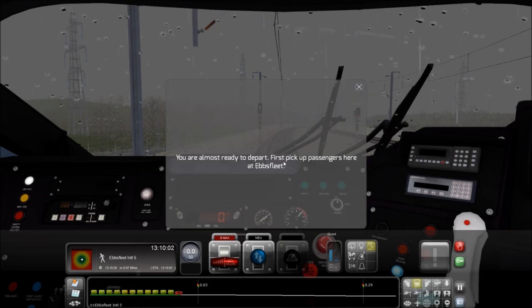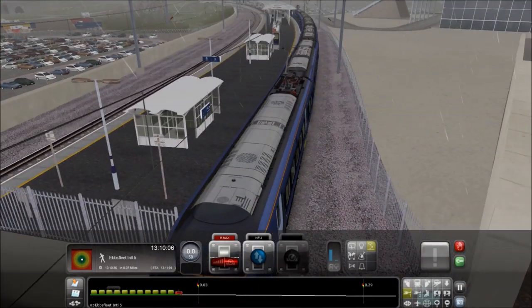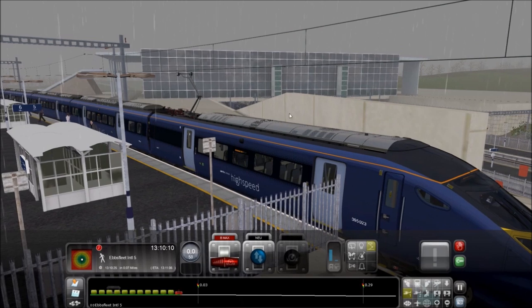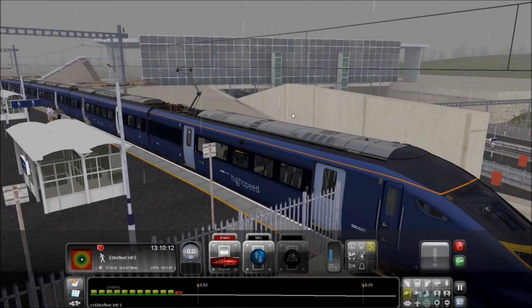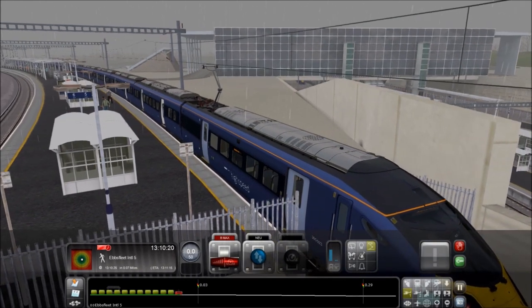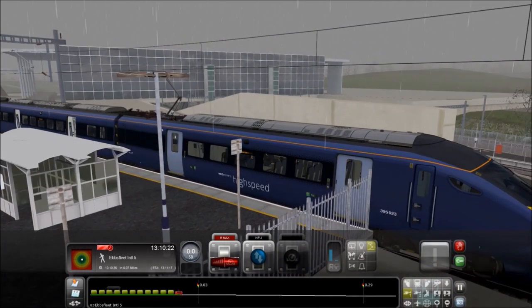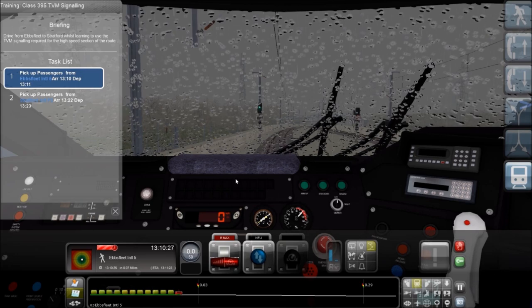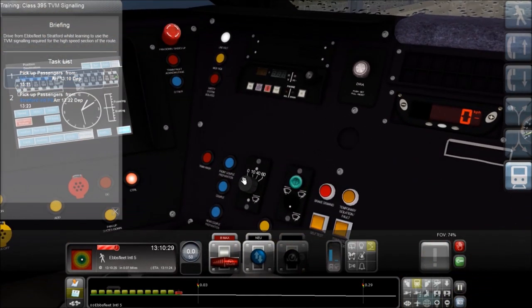Okay, almost ready to depart - first pick up passengers here at Ebbsfleet. We're going to hit T on the keyboard to load it up. I apologize for not using the Rail Driver today - I don't have my studio set up quite yet, but I will be using the Rail Driver in future videos on all the different routes with Train Simulator 2014.